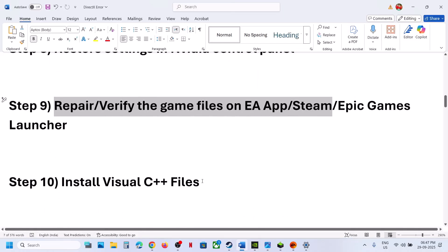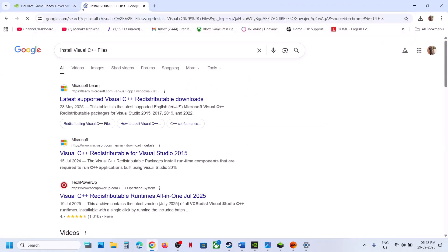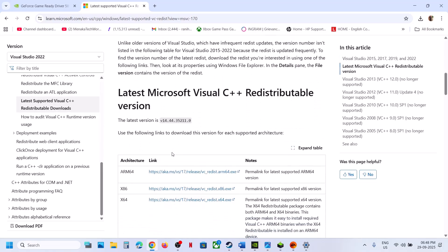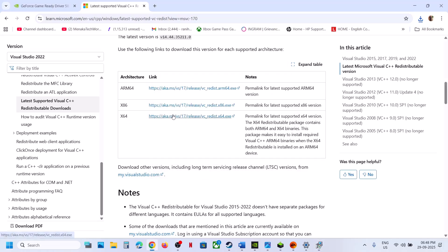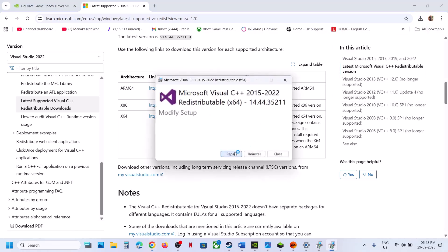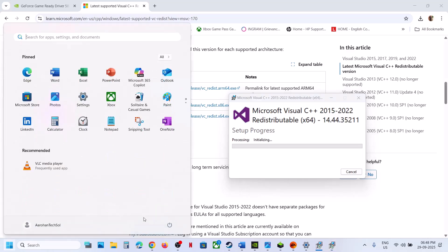The next step is to install the Visual C++ file. Copy this link from the video description and open it in the browser — it will take you to the Microsoft website. Download both the x86 and x64 files. Run each .exe file — if you see a Repair option, click Repair; if you see an Install button, hit Install. Click Yes to Allow and let the installation complete. Make sure both are installed, then restart your computer and check.